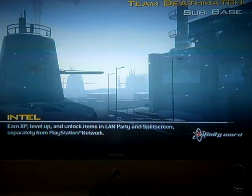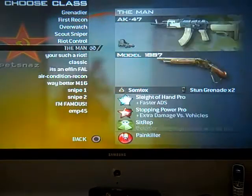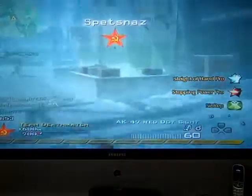I think it was Scavenger, or — yeah, and if you put Sleight of Hand on it, and Sit Rep, it's a pretty good weapon. And I put on Sleight of Hand — yeah, it's not that bad, it's actually a pretty good weapon.